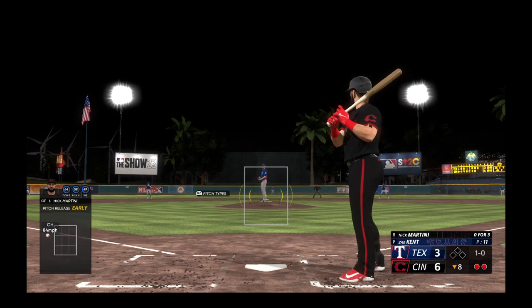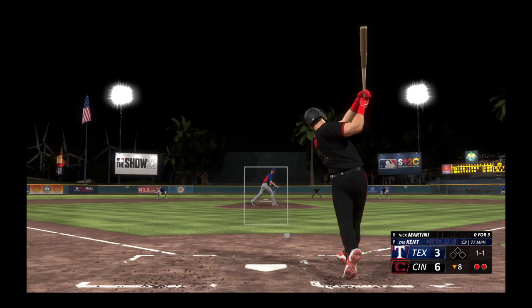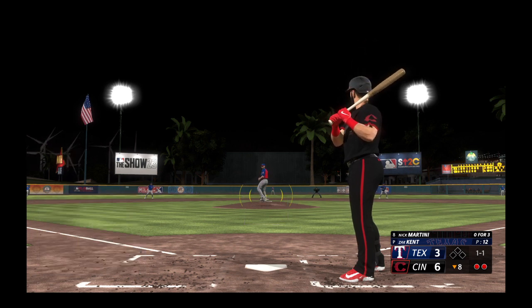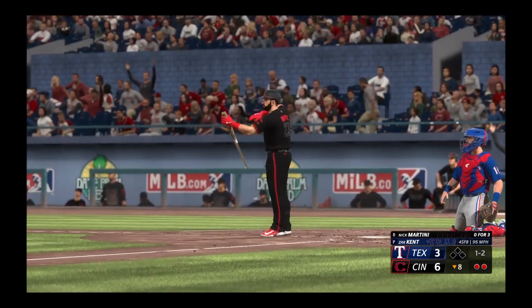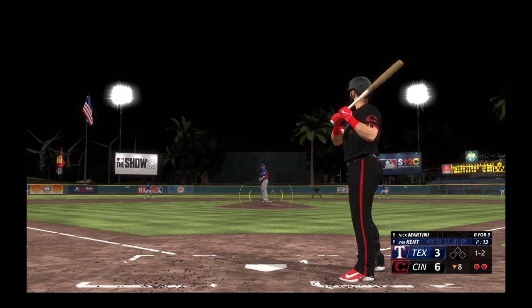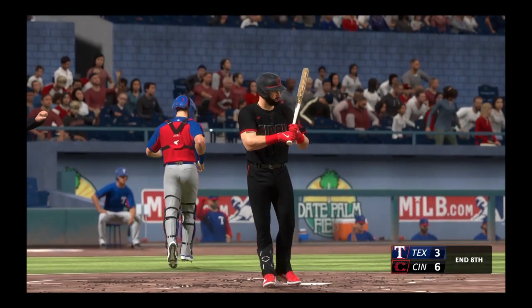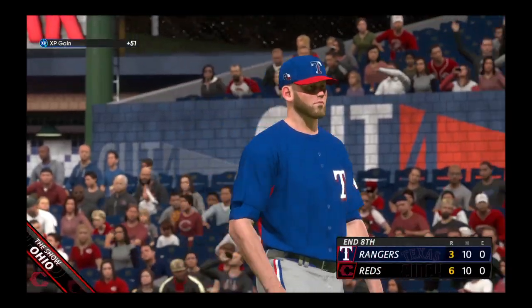Number 23 in now — takes ball one off the plate. Swing and a miss — one and one. Swings through that one for strike two. He was really tardy on that fastball. Great job of setting him up by throwing the curveball, then adding velocity on the next pitch — can't catch up. Swings and misses — struck him out. Nobody left for Cincinnati as they're unable to add to their 6-3 lead.